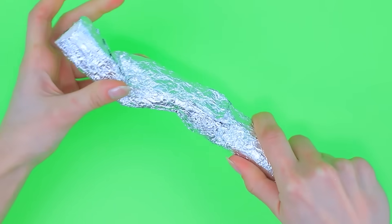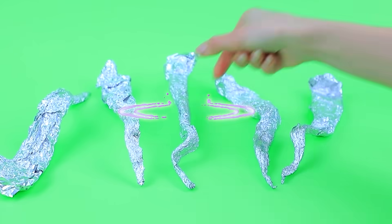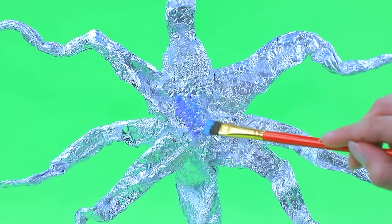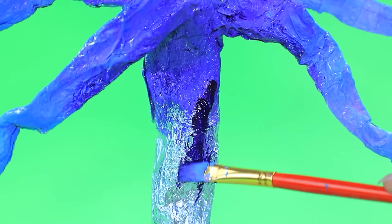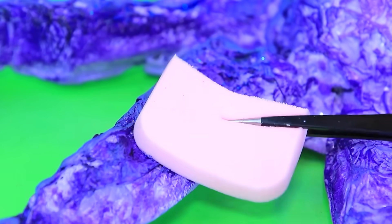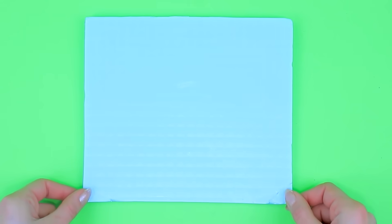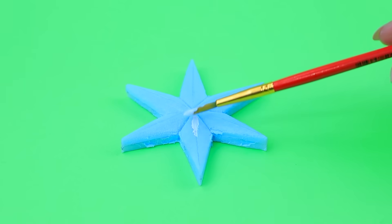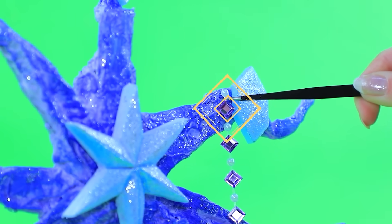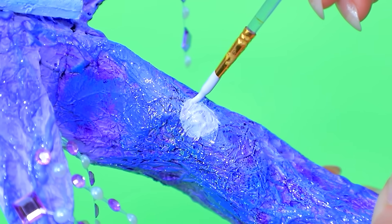Take a cardboard tube. Wrap it in foil. Make strong roots. Crown next. Cover with purple paint. Work with a sponge. Cut out crystals from styrofoam. Decorate branches. Rhinestones are hanging. The sun and the moon are on the trunk.